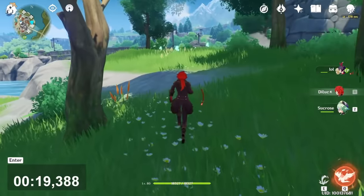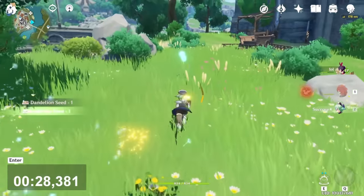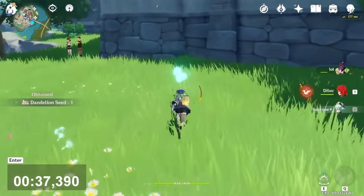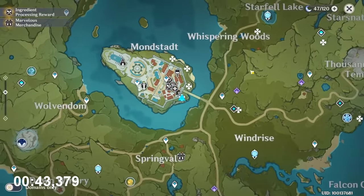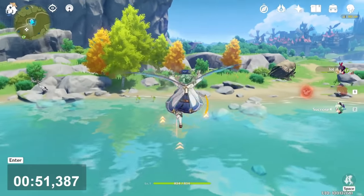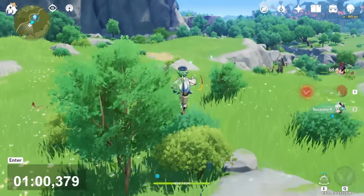First one — after that go in that direction. You will find another one here. Now follow that direction. There are four of them. Imagine using Jhin or the main character skill — you will use around 30 seconds to collect those four. With Sucrose, only 10 seconds is enough. Now teleport on that Statue of the Seven position, go toward that direction, and you will find three of them.